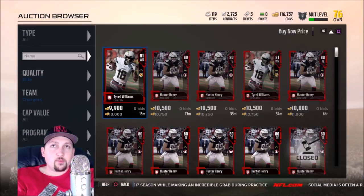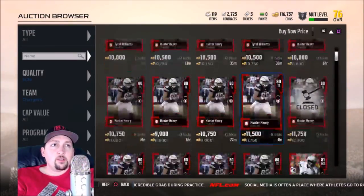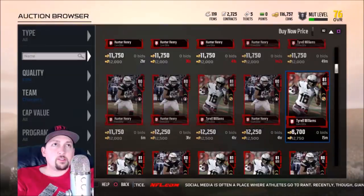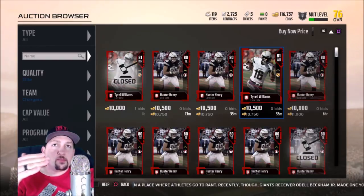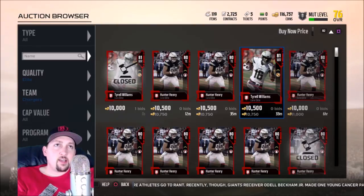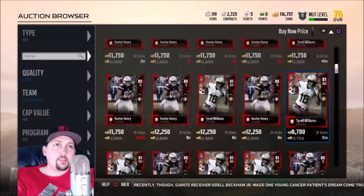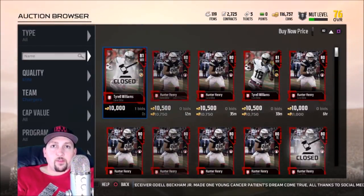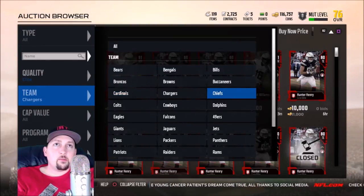Here's another scenario with Tyrell Williams — two cards around 10,000 each, but scrolling down you see a lot more Tyrell Williams cards in the 12,000 range. I would typically buy both of those cheaper ones and do what I call resetting the market. A lot of people price their card based on the lowest-listed one, trying to undercut it. So if you buy those two underpriced cards, you eliminate the low anchor and can sell at the 12,000 market rate instead. That could easily net about 4,000 coins right there.